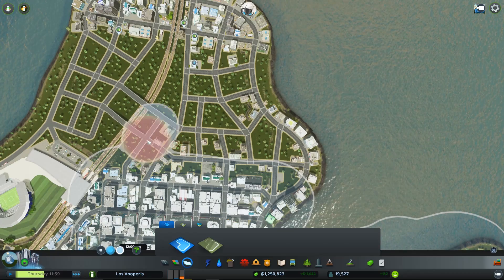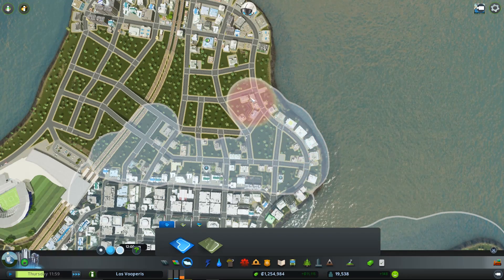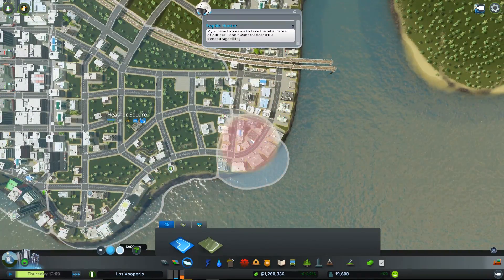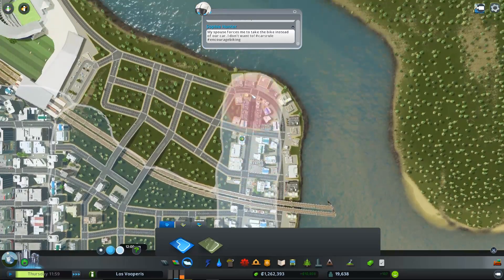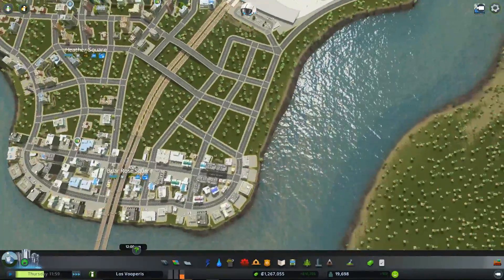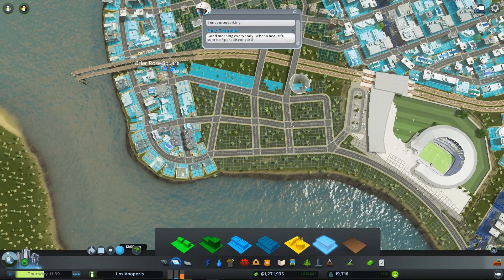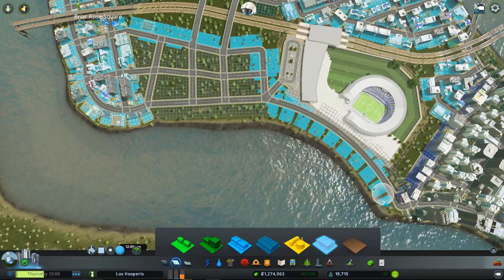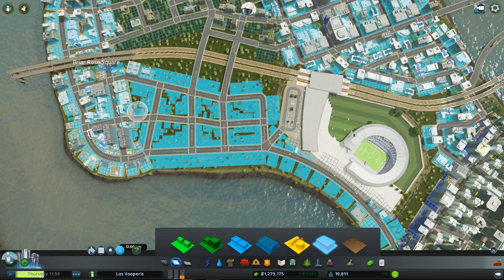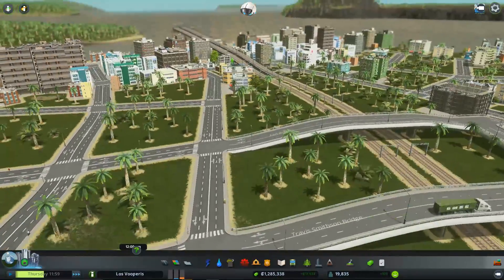Let's quickly give this its own district. Doesn't have to be perfect, it just has to be pretty good. And that's going to do it. Heather Square. And then this area we already have built up is going to be Briar Rose Square. Completely normal names. This is all going well. Now we have a ton of industry demand, so we're just going to do the logical thing and zone industry all over the place. This is going to finish up the zoning of this area, so now we have a pretty efficient area over here.